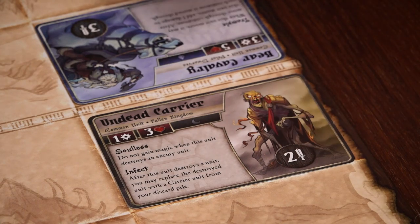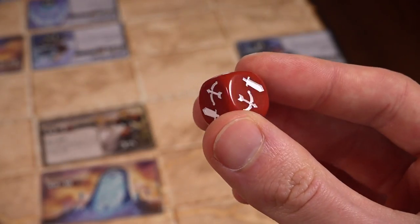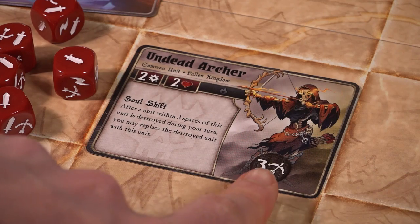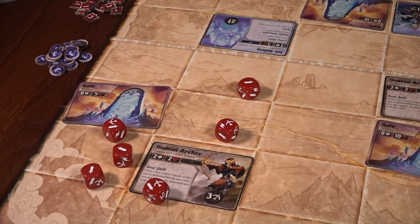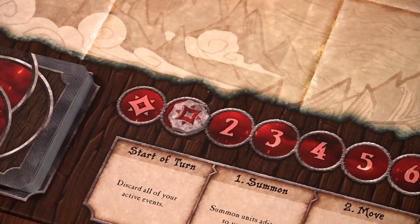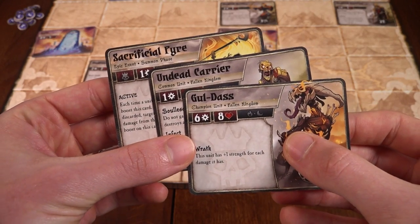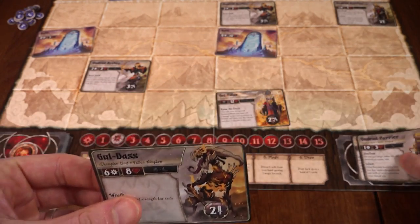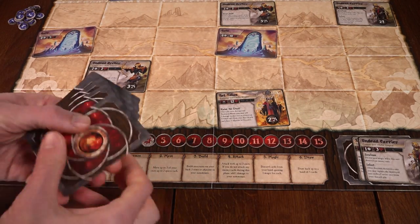Units with the sword symbol can clobber adjacent enemies — roll this many dice and do one damage for each sword you roll, which are on five sides of the dice, which is juicy and generous — while units with the bow symbol can fire in a straight line up to three spaces away, but bows are only on four sides of the dice. During all of this carnage, every enemy card you kill earns you one magical energy. Finally, in the magic phase, you may discard any number of cards from your hand for one magical energy apiece, and then you end your turn by drawing back up to five cards.